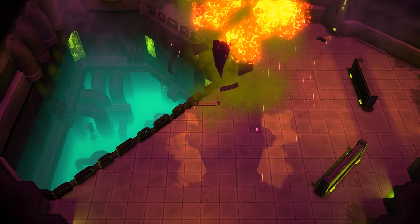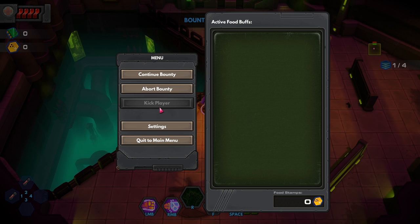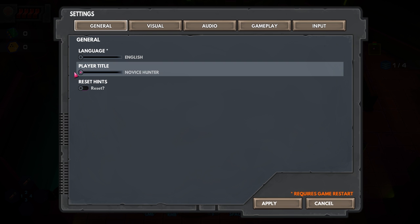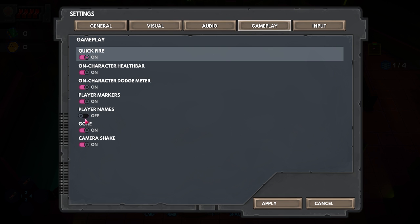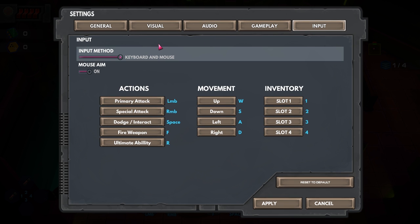I don't know if this game's launching early access or not — I should look that up. Near as I can tell, they're launching this game in complete 1.0. I don't know if they'll be doing continued support after. Settings — player title: Wild Card, reset hints, visual window, full screen. Volume, gameplay, quickfire, player names — I'll turn that on, we'll need that. Input method: keyboard and mouse.